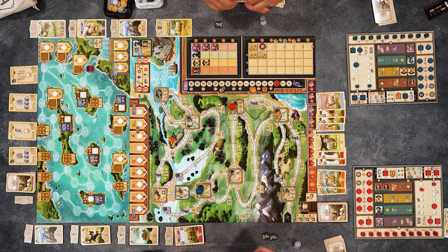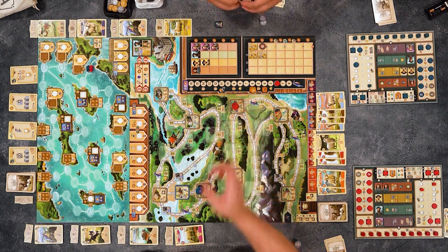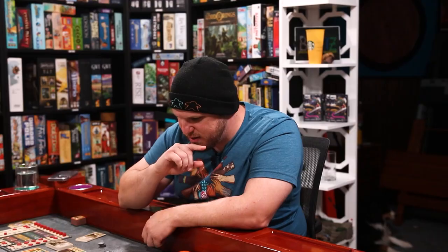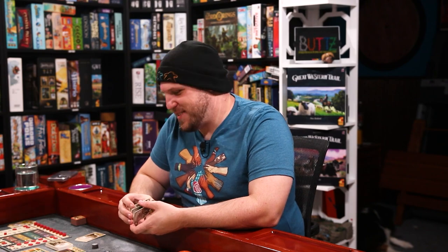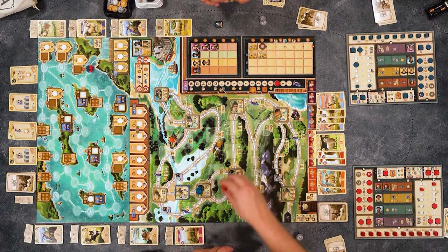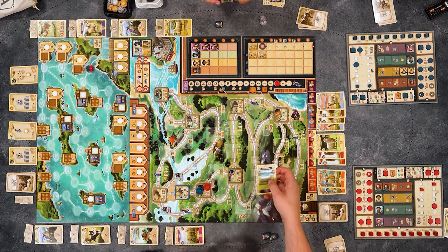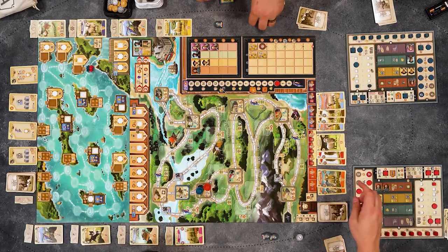My movement is only three, so I could stop on my building. Would I have to pay a pound if I stopped there? If you do stop there, you do still have to pay. So I'm going to go here instead. I'll take it. I'm also going to shear a South Down for one pound. And the single auxiliary action — I'll just gain another pound, so I get two.